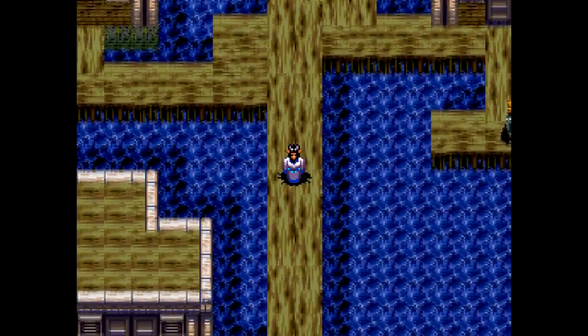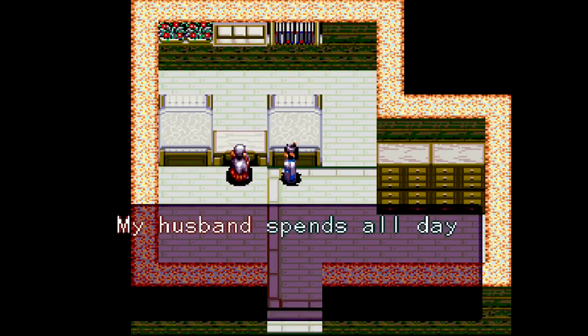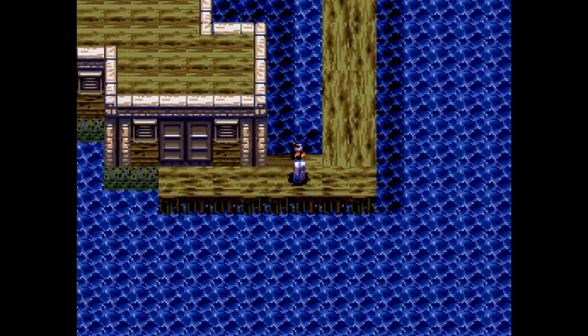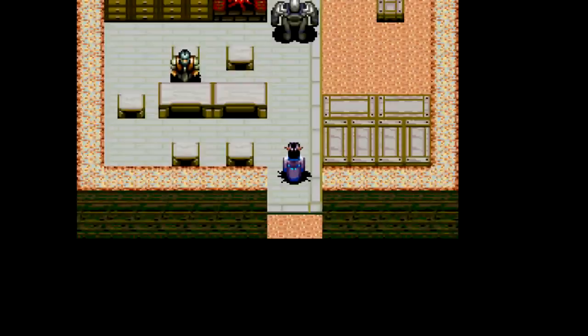I will be going over there soon. Whenever you talk to another apprentice and your partner is dead, they will say something about — hey, shouldn't you help out that dead guy you're dragging around with you? So you can't recruit someone while the other apprentice is dead.